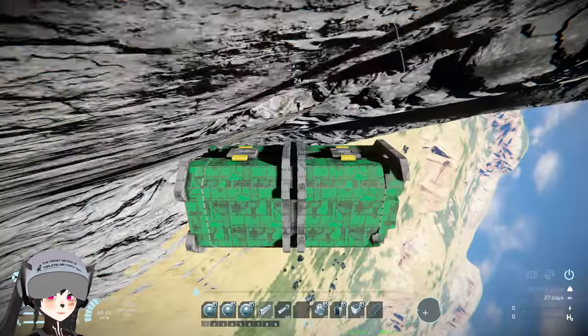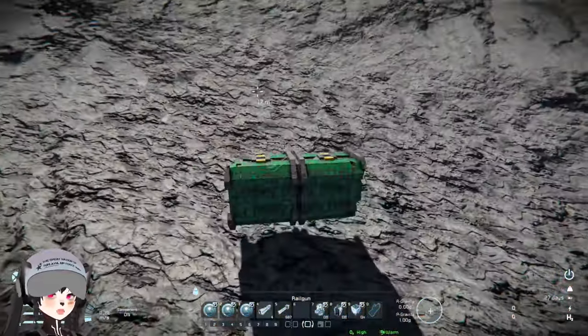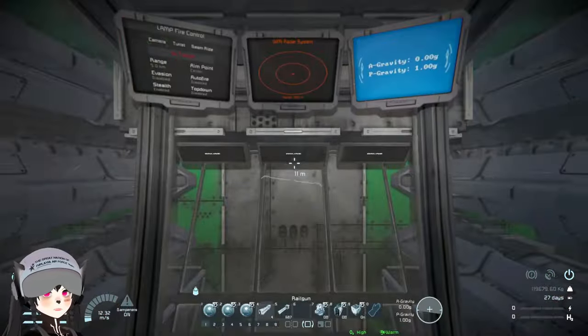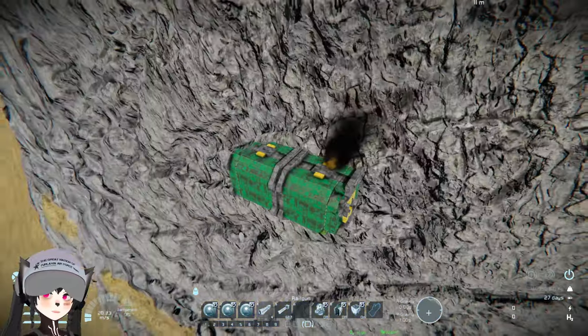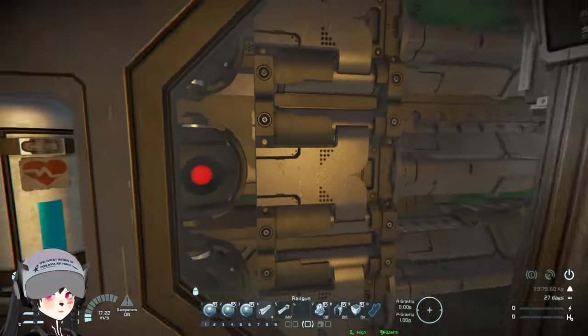It seems to be protecting us rather well actually. The outer layer of the armor is acting like an impact buffer, so the container is the thing that gets damaged rather than the actual fighter inside the container.